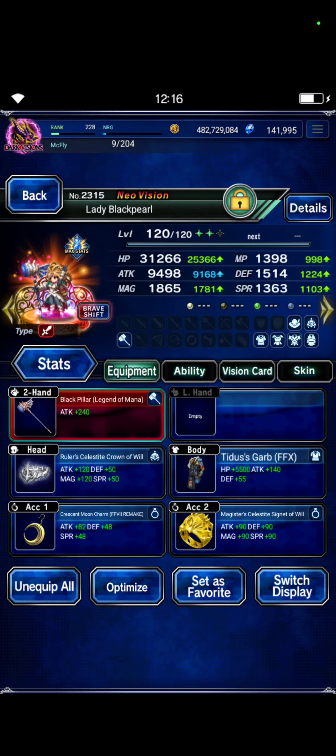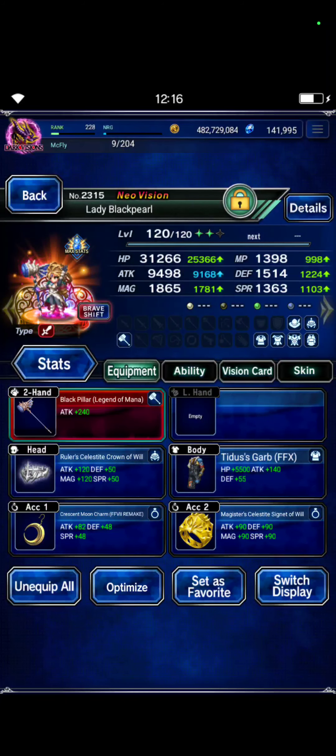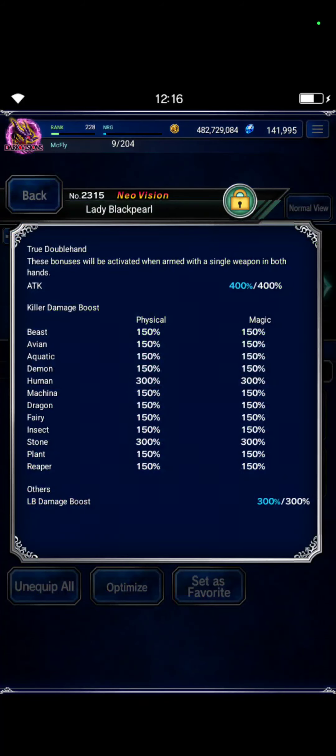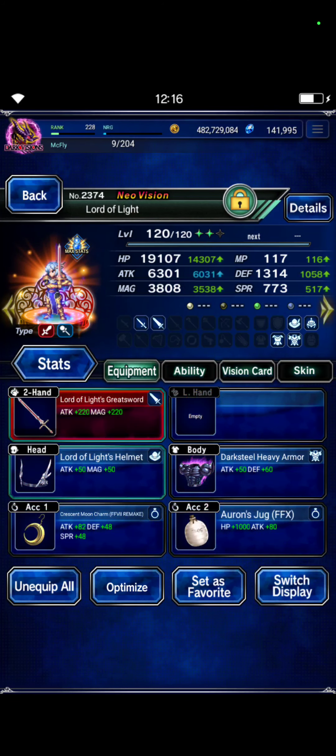Pearl's shift form is built exactly like Elazul — Titus STMR, her own TMR, and also 300 kept stone and 300 LB.